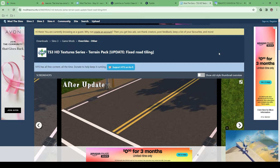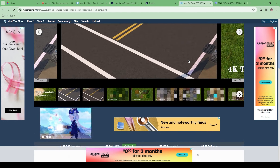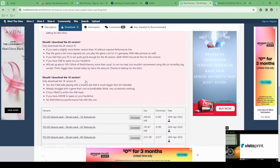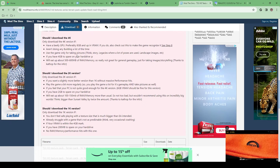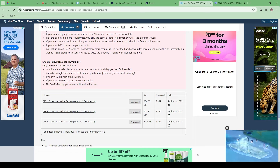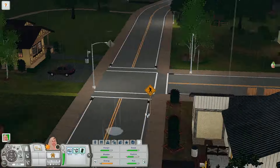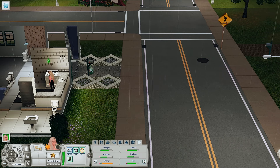The next thing I have in my game is the TS3 HD Texture Series by Lyra — forgive me if I'm pronouncing that wrong. It basically makes the terrain HD. There are three different downloads and it tells you exactly which one to download: 4K is if you have a really good computer and mainly use the game to take pictures; 2K is if you have a pretty good computer and usually play for gameplay; and 1K is if your game is already struggling and you just want to give it a little bit more oomph. The terrain just looks more HD — the roads and the grass have more definition.